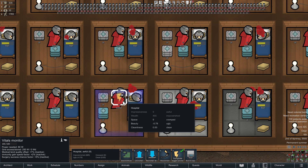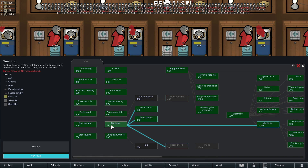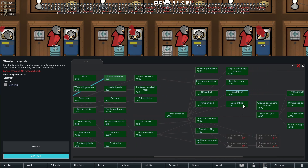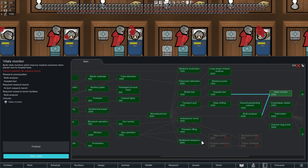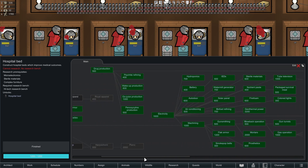The vitals monitor adds a flat plus 5% surgery success chance. However, when it comes to researching things: smithing is all you need to get steel tile, which is very low in the tech tree. If you want sterile tile, it's locked behind electricity and costs 600 research points. Hospital beds are further down the tech tree, and the vitals monitor is even further. So if you're trying to get bionics installed early, you're not going to have access to these anytime soon — and even then you don't really need them. An excellent bed and a half-decent doctor with some Glitter World Medicine can work wonders.